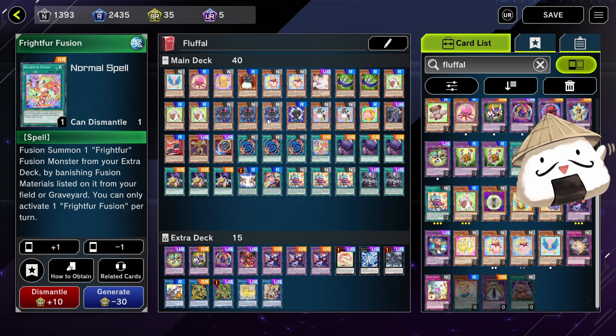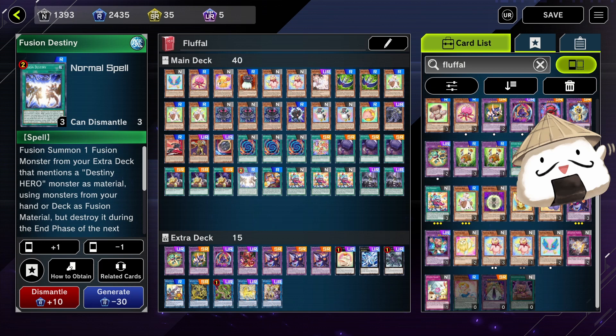We have Celeste, Dasher, and Fusion Destiny. Only running one copy of Fusion Destiny because you don't really rely on it heavily — you have a lot of other things you want to draw into. You want to keep the DP engine as small as possible by removing one Fusion Destiny, and it has helped. I actually don't draw into these cards too often, which is really good.